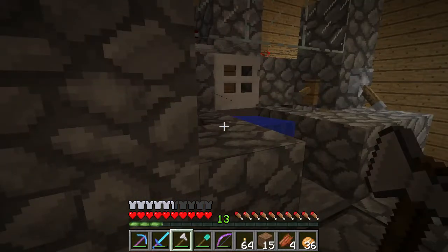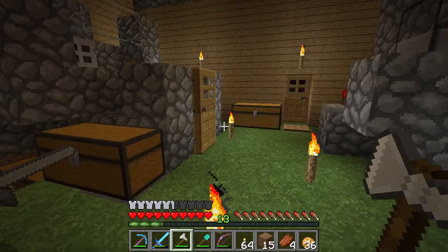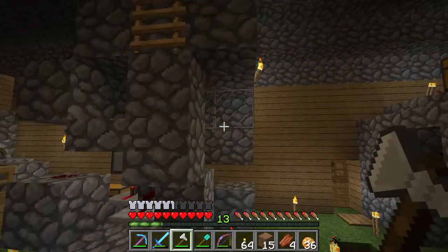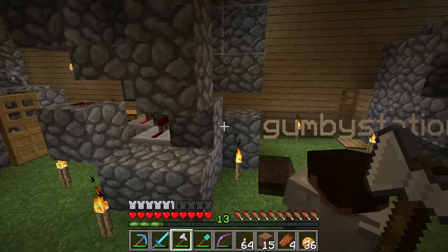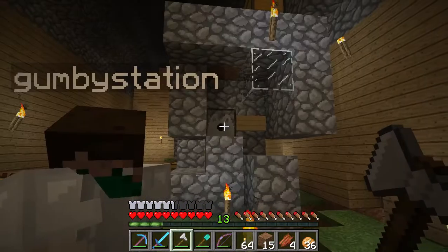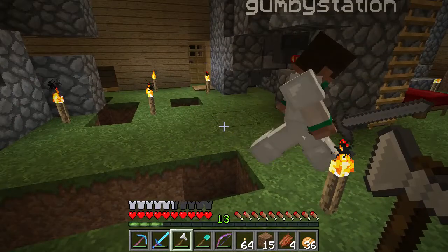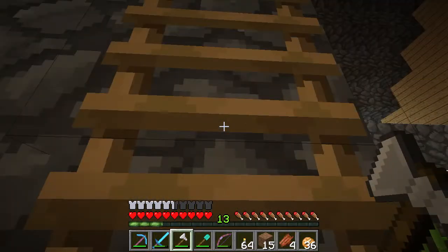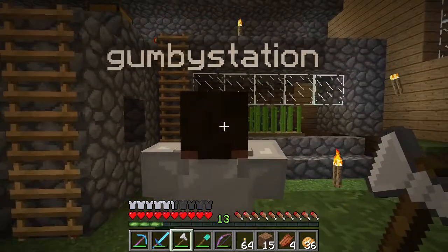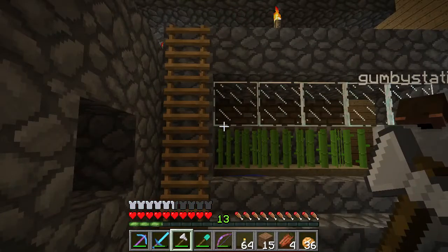Jeremy doesn't take credit for the AFK farm designs — he didn't record building them since you can just look up tutorials, which he'll link in the description. He shows off a half-alive horse AFK farm, cow AFK farm, and chicken AFK farm. Three creepers had blown up right where he's standing, cows ended up downstairs, but it's sorted now. There's also an AFK reed farm.